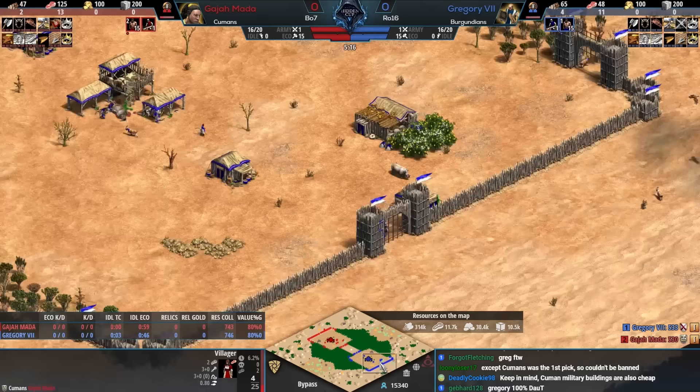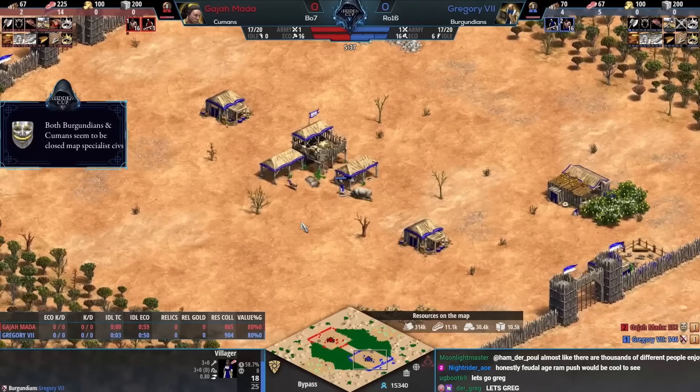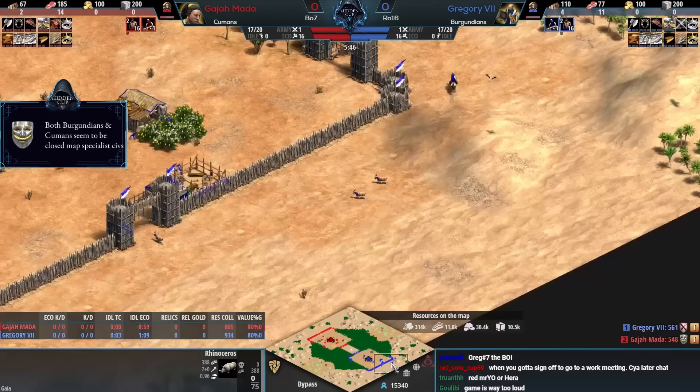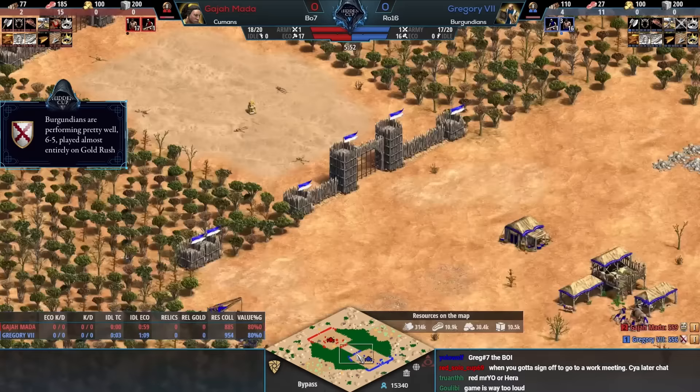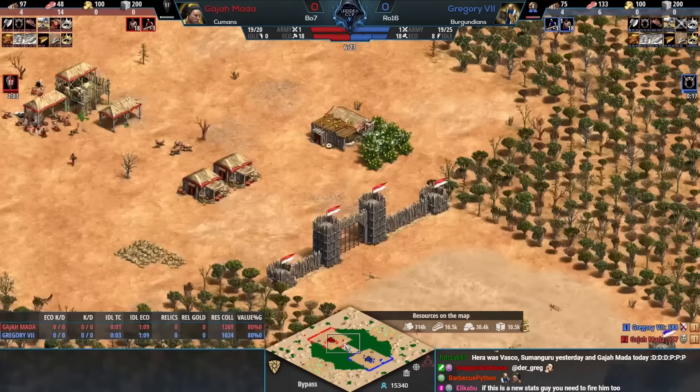If you're Gregory and you want to boom, maybe a strategy here is to stonewall the middle area. You can't castle drop the middle easily because of the sandy terrain you cannot build on. If you could castle drop the middle, that would probably be the most common strategy on this map.